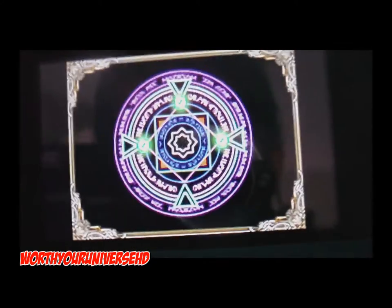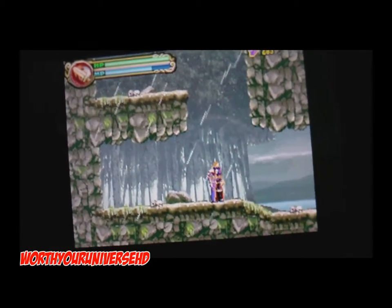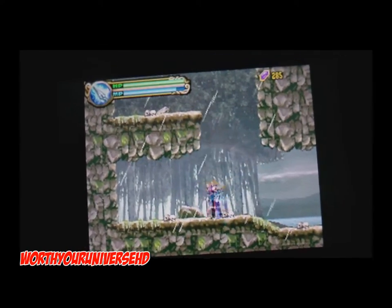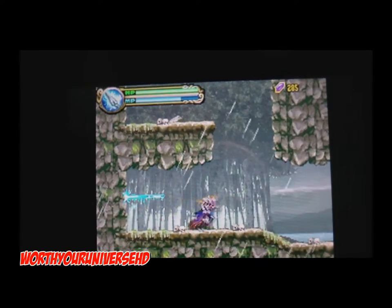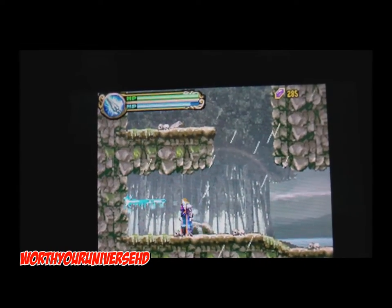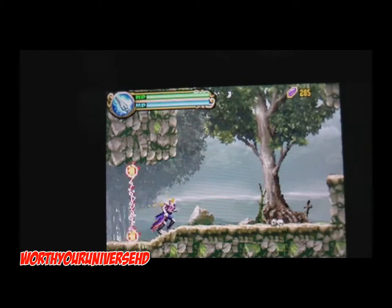It offers some nice little hidden things here and there, and has some replayability with backtracking through older levels. You have extra weapons — for example, a spear. You can throw it against a wall, and it actually borrows ideas from Quackshot, where you throw something into a wall and jump on it.